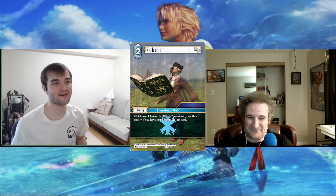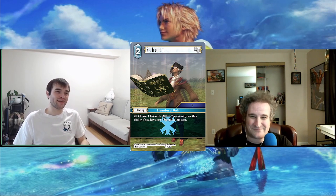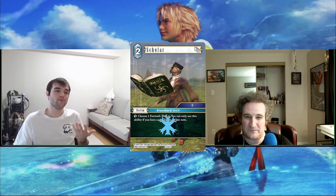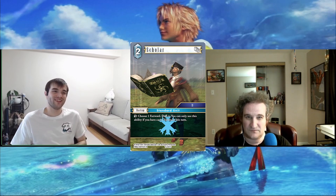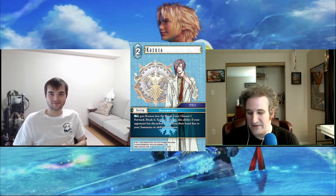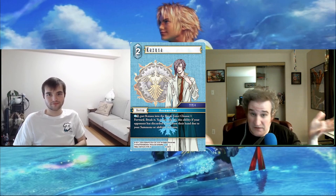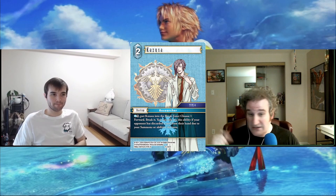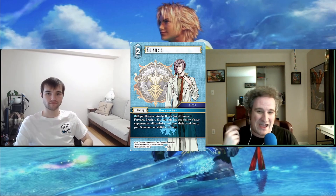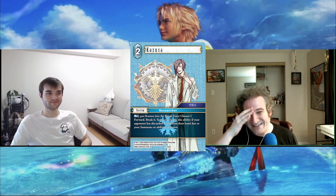The Scholar backup is kind of stunning to me that it's being printed in Opus 15. A backup you dull to dull a forward every turn — that basically takes away a blocker — but then they put a restriction on it that just makes it garbage. This is never seeing play in Standard. The only case I can see is in L3/L6 when your backup pool is sparse, especially if you're playing the new Terra in an ice summon-focused deck.